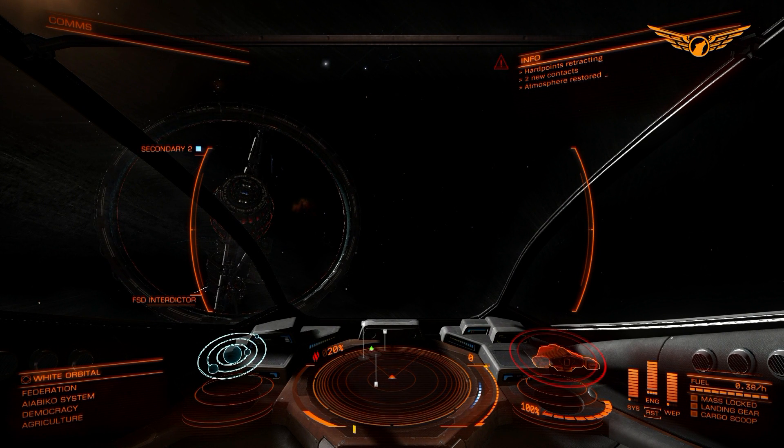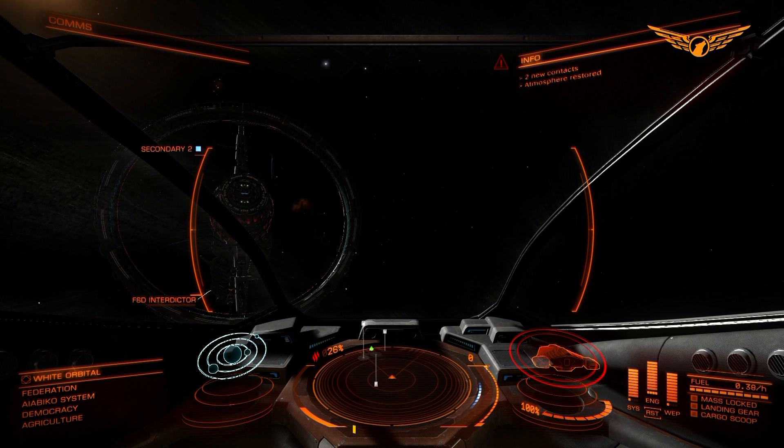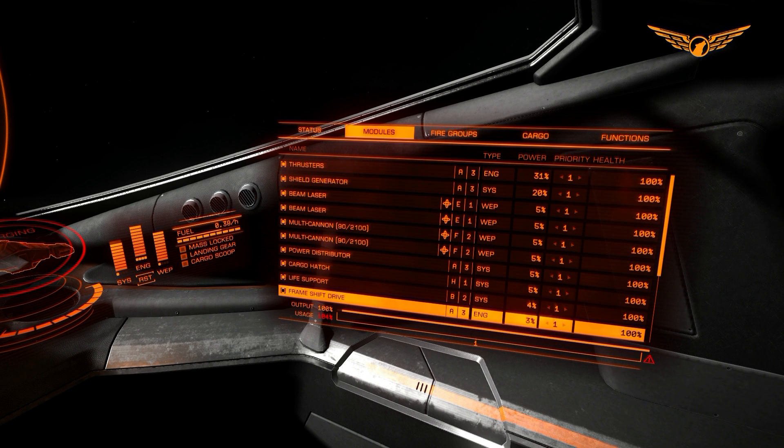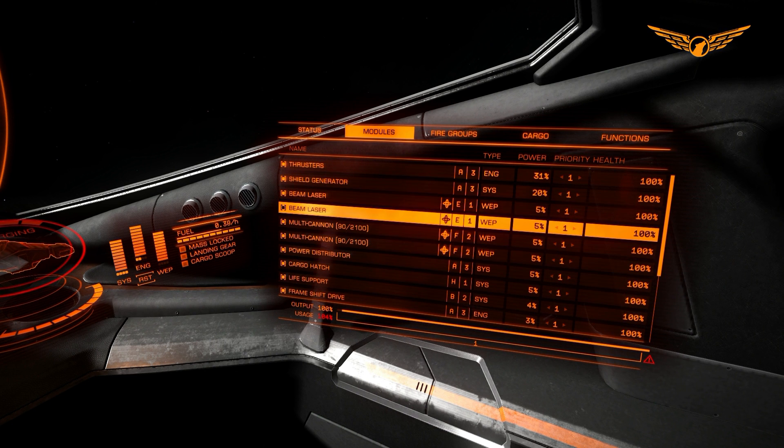You can see I've got my oxygen counter - oxygen depleted in just under 15 minutes. So if I didn't put my weapons back in, my pilot would suffocate to death. I would have 15 minutes to get back to an orbital, or at least 15 minutes to put my weapons back in. Let's put power into the systems to get the shields recharging faster.